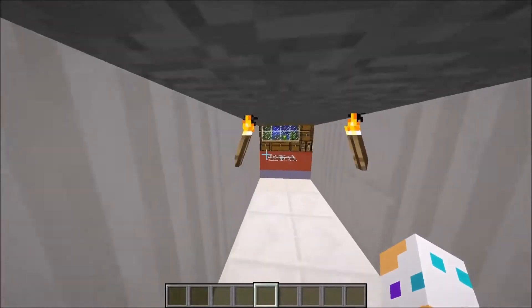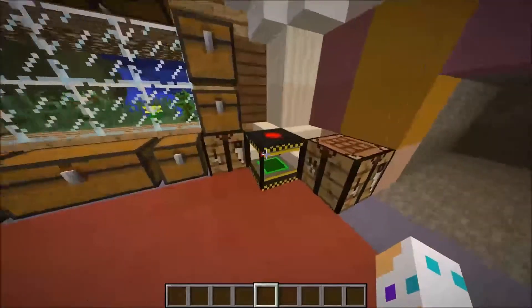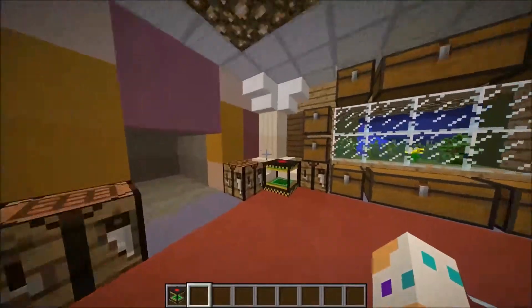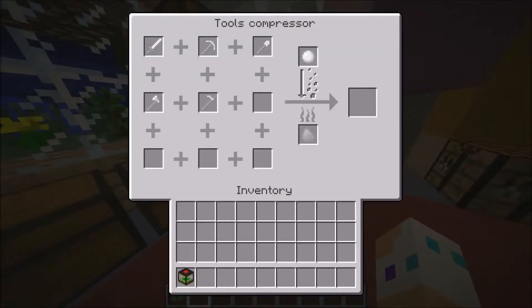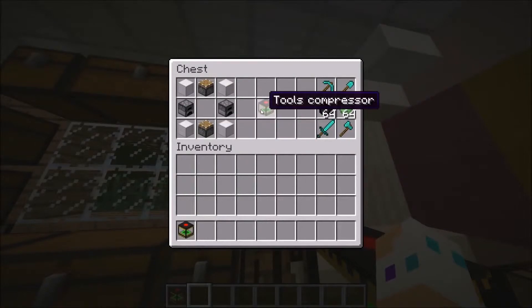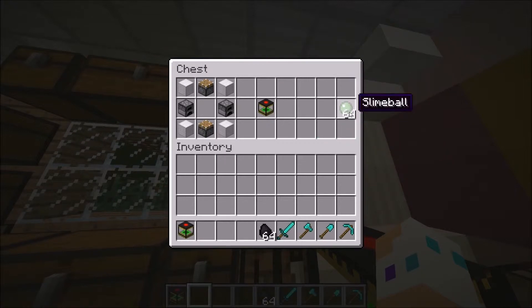So here is the block from the mod — it's the tools compressor. What the tools compressor basically does is it gets all your tools into one thing. To craft the tool compressor you need four blocks of iron, two furnaces, and two pistons, and you'll get your block of tool compressor. This is pretty awesome and amazing.